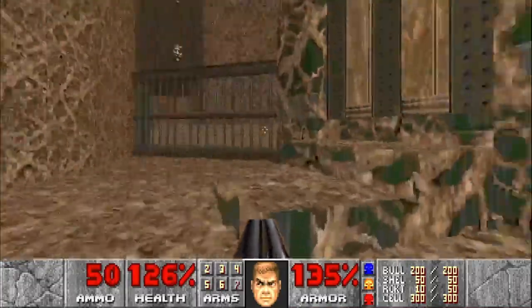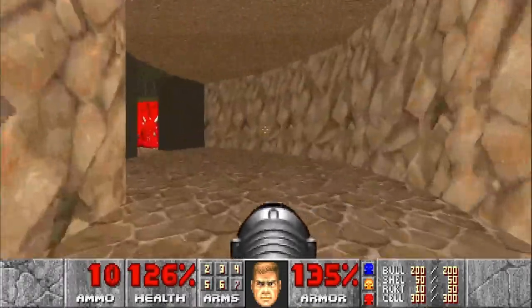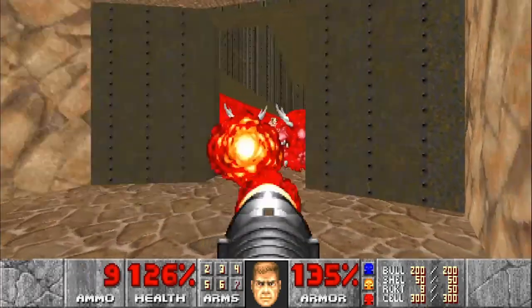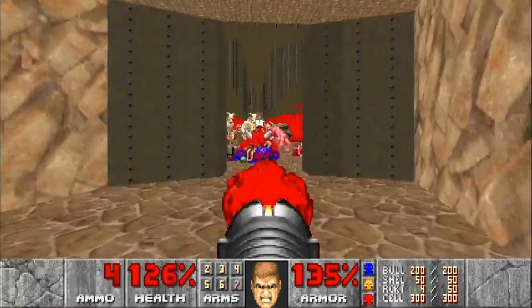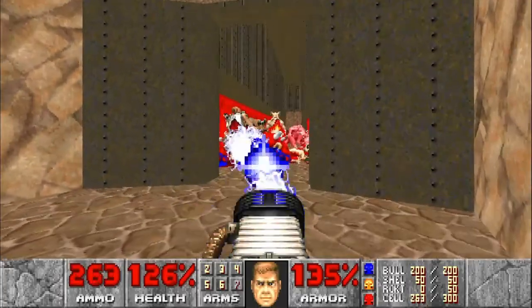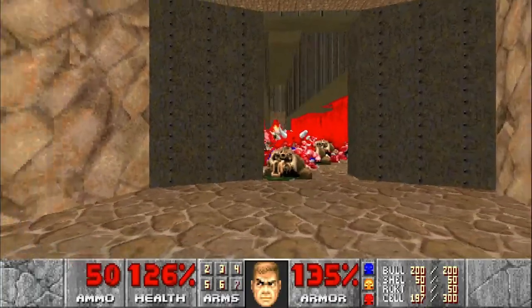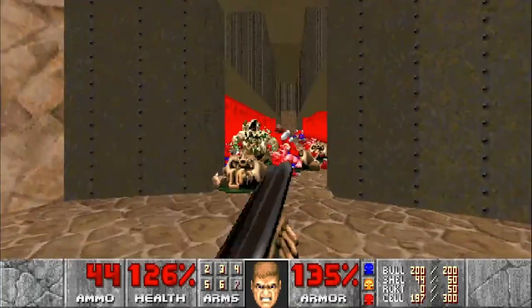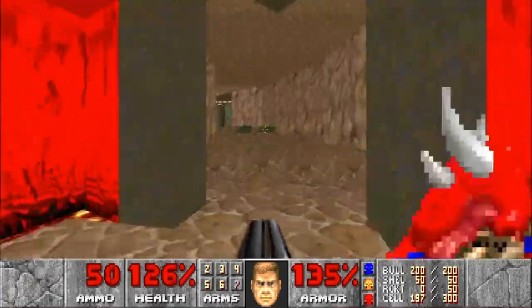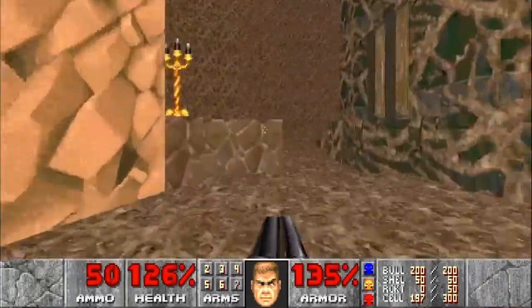We'll head back to the main hub area and go through here now and kill everything. There is an archvile here so we've got to be careful — he's our main priority. Good thing about archviles is they are pretty fast, faster than most monsters, so they will come for you quicker than the rest, and that's a good thing if we want them dead. Most of the other enemies just kind of take themselves out pretty much, and then we can press the switch. Nice and simple. We've got one more switch to do and that's in the red key area.